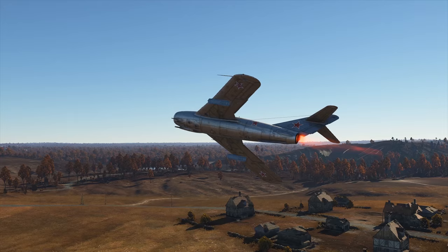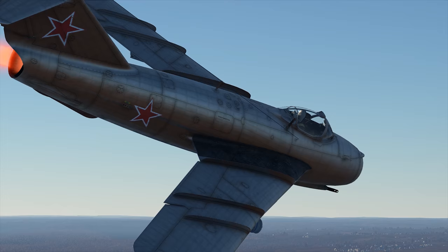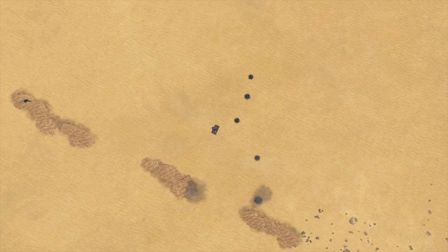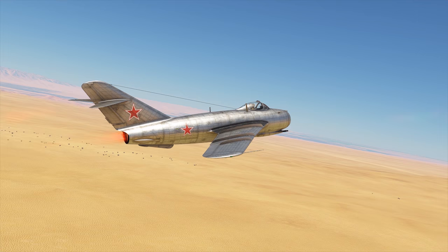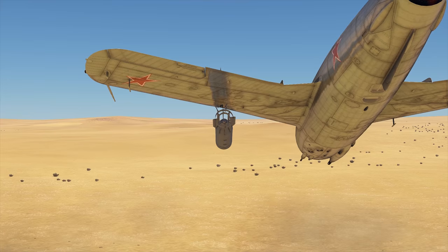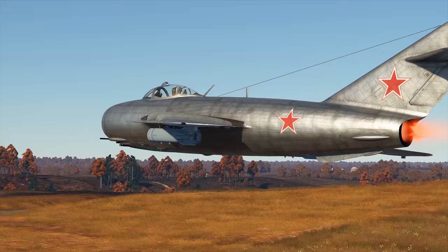Why the hell is a MiG-17 a fighter then? Right — it only has two suspension points. Anyway, you've got a lot of options to choose from. Let's start with the bombs. These are standard 250 kg variants — some might call it the golden standard of striking aviation. You need to be precise with them. If you manage to drop within a 5-meter range of the enemy, you'll really cause him to shut up. Remember that in RB you've only got one drop, but that won't be a problem for a skilled striker pilot.